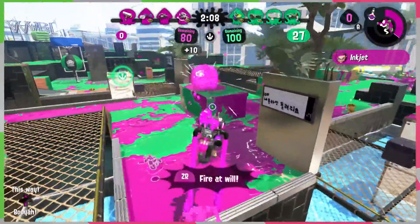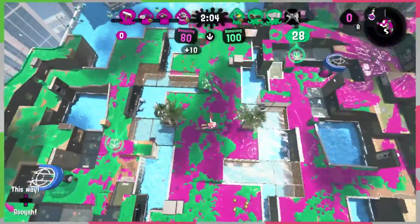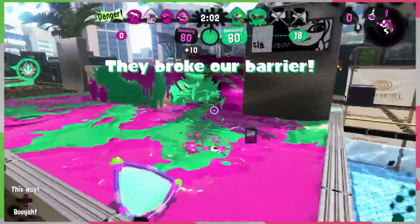Remember that if you use Ink Jet, players will know exactly where you land after the special timer runs out. So try to use it in a place that's not out in the open.